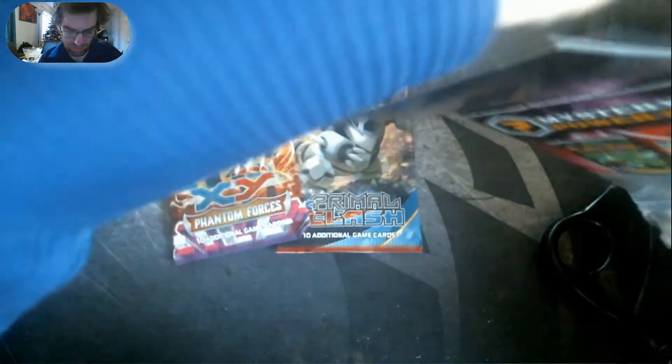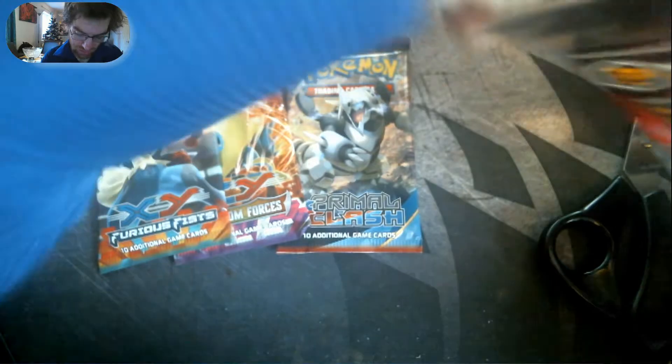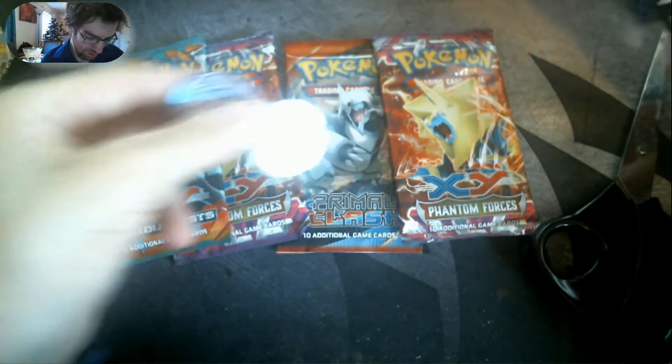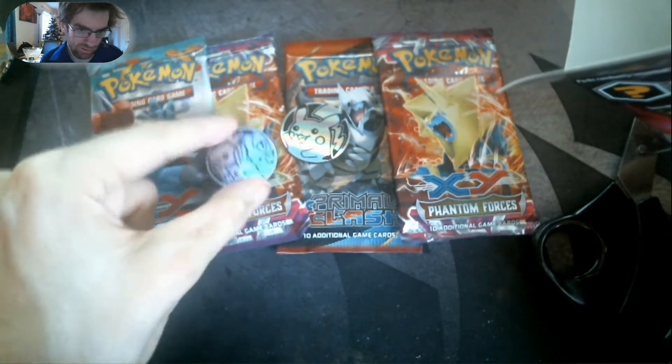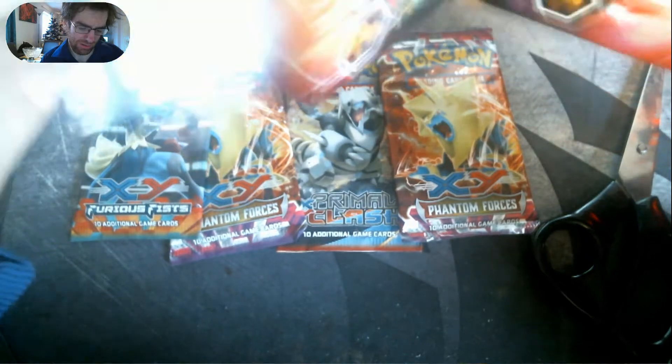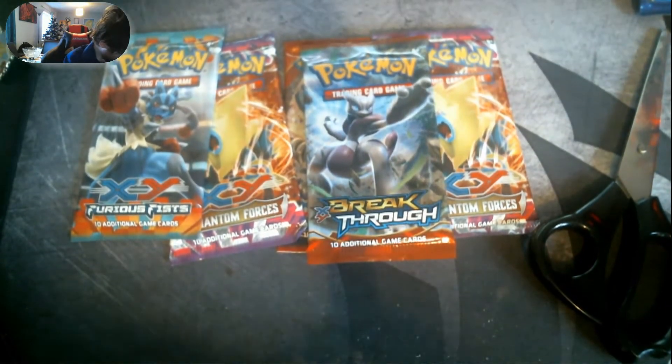Let's unwrap this — we just need to unwrap the top. Let's see what five packs we got. First pack is a Primal Clash, next pack we have Phantom Forces, after that we have a Furious Fists, and the final pack is a Phantom Forces again. Our two coins are a Pikachu and a starter coin featuring all three starters. And then we got one more pack which is a Breakthrough — so some nice booster packs to open!